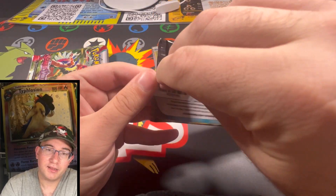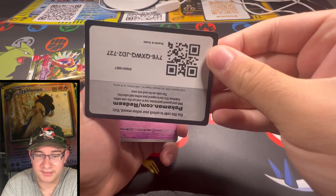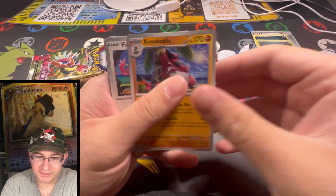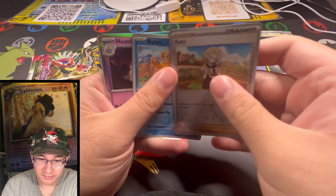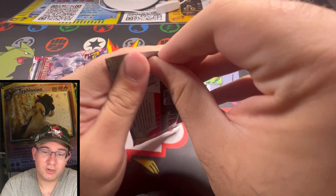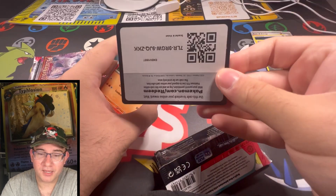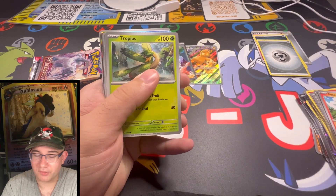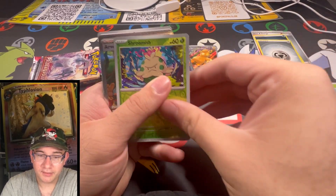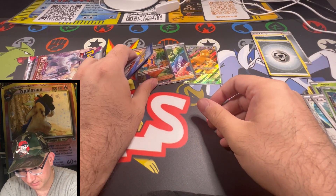Let's go ahead and jump into this Scarlet and Violet pack. I think Miriam's still the only card you want out of this set at the moment. Prices at some point will kind of jump up for the set, but usually the first couple sets for a new generation of Pokemon, they're never worth a whole lot unfortunately. I wouldn't recommend investing in it right away — I would invest in sealed product and not individual cards. Nothing in that one. Thanks Electric Energy, letting us down. Hoping for a Miriam — Slowpoke's cool, Drowzee's cool out of this set. And we got Arvin. I feel like every time I open Scarlet and Violet I pull an Arvin, which isn't good for the value at all, but at least we're getting some bangers out of the pack.